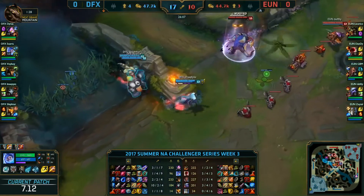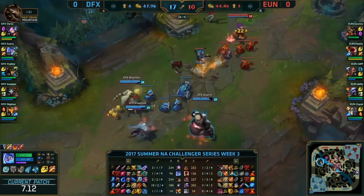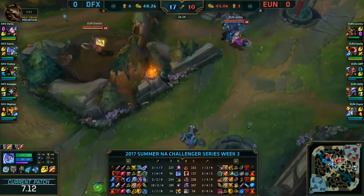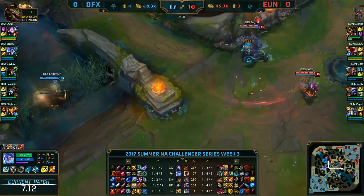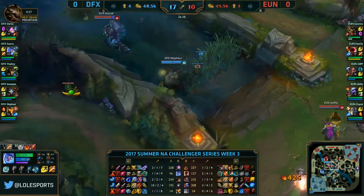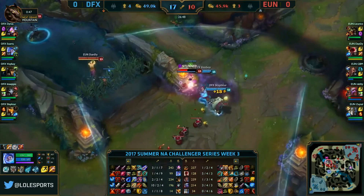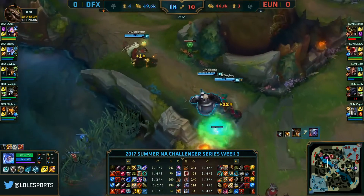They have a very strong frontline with the Nunu pickup — are they going to be able to utilize that Bard go button now that they're ahead? We mentioned that their lack of engage with this comp might be detrimental, but now they can utilize that since they are ahead. One thing is that with a short range Lucian to get involved in team fights, he has to run into that slow zone that will be coming out. The Tristana might be able to outrange it a little bit, but you're stuck hitting this Nunu who's just going to keep building armor, and the Lee Sin will have a tough time getting through as well as the Renekton.